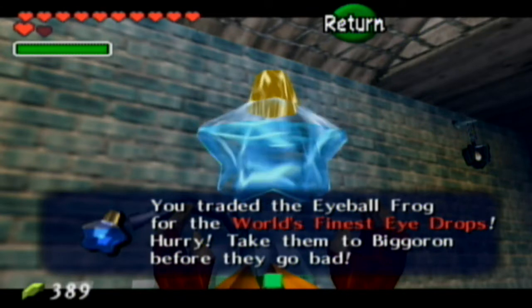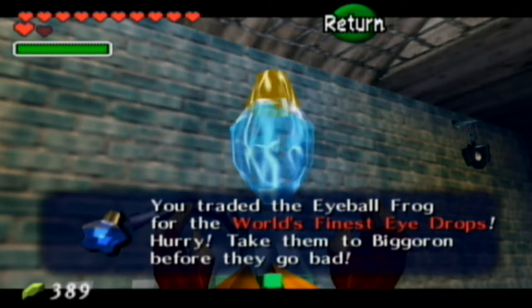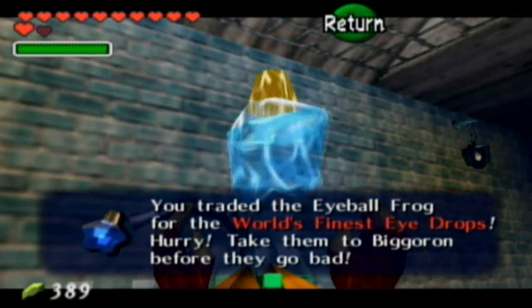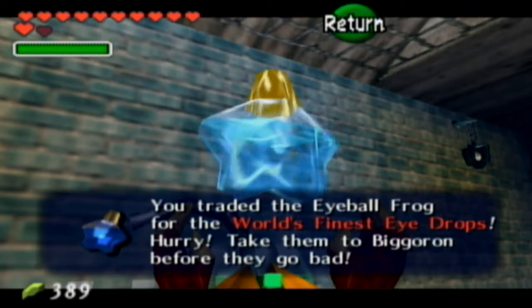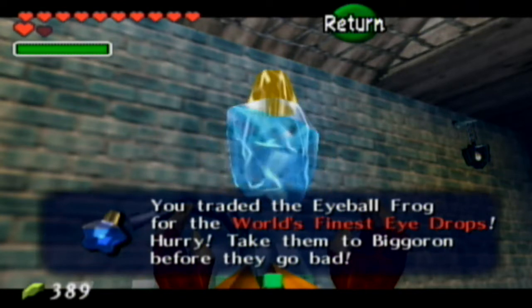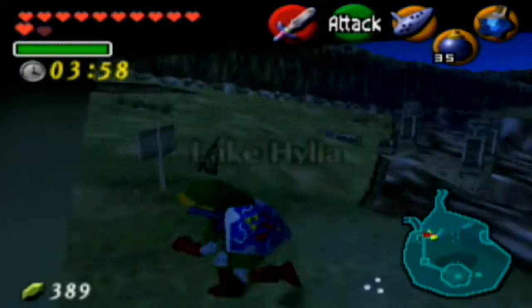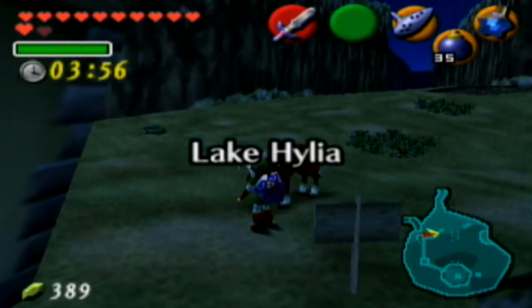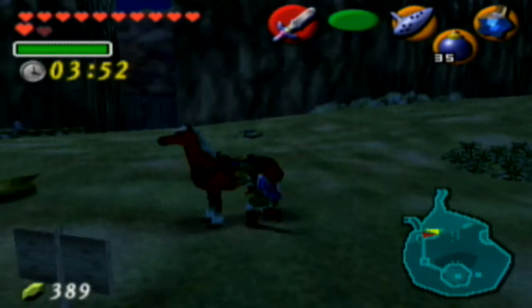We're still in the middle of the Biggoron Sword side quest. We got to the part where we have to get these eye drops back to Biggoron, and we have to get them back to Death Mountain before they go bad. We have four minutes to get from Lake Hylia all the way back to Biggoron on top of Death Mountain.